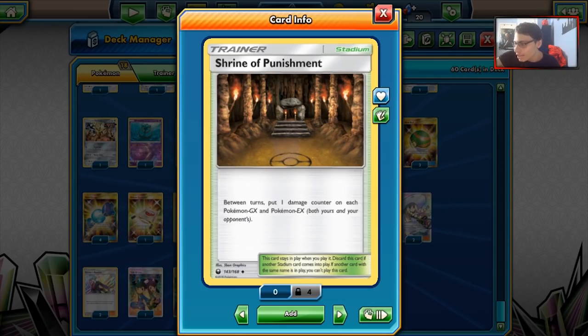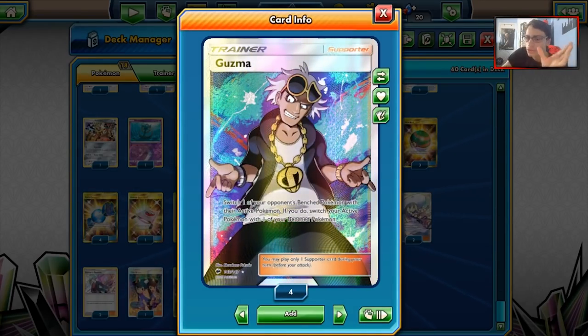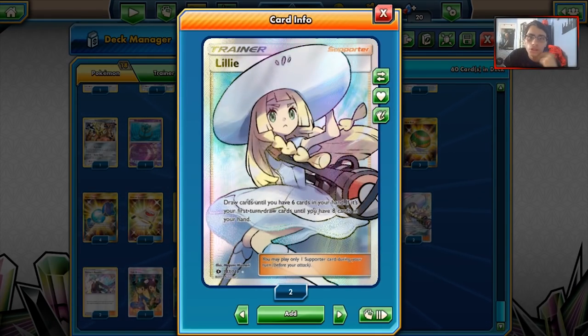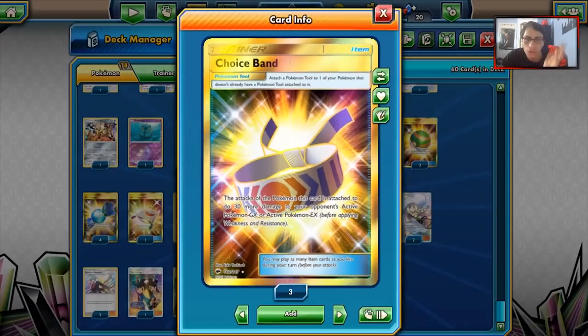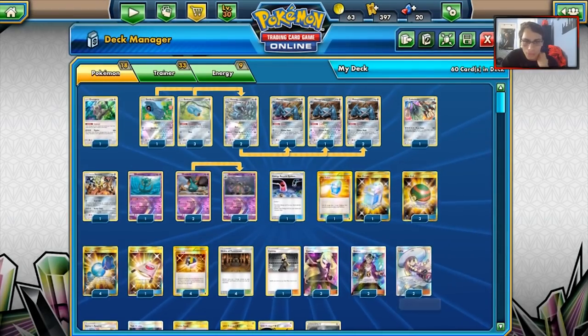Some people may not like this stadium right now - there's a lot of Shrine decks - but this is another interesting take on a Shrine deck. Shrine of Punishment is just really good right now; it's so good with non-GX decks. We have four Cynthias for draw, two Guzmas - we don't need to go crazy on Guzma because it does reset Metagross. We have two Lilies, two Steven's Resolve - very important in this deck because it allows us to grab three cards and because we have Extend, we don't have to worry about losing our turn. One Tate Liza, three Choice Bands, four Union Energies, and five Metal Energies.